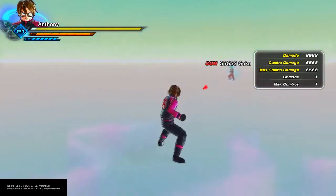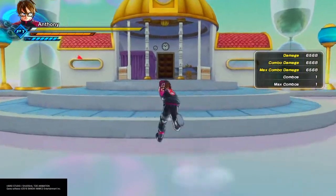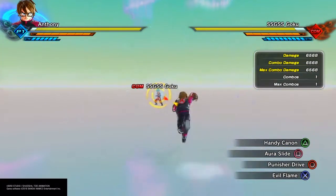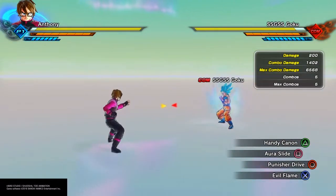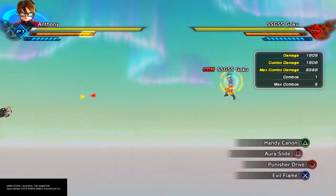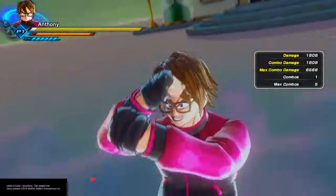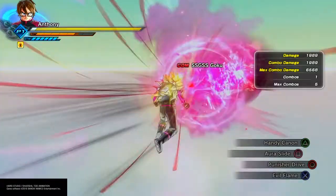That was all three ultimate attacks from DLC Pack 5. Don't worry, I only have two more supers left until you guys see all the super attacks from DLC Pack 5. I'll show you two right here: Handy Cannon, which is Android 13's move, and Evil Play, which is the Board's move. That's going to be the end of this video — peace out everybody, no scope.